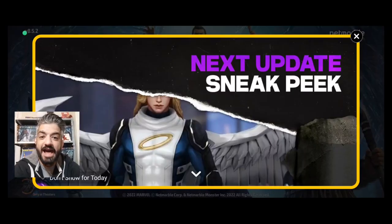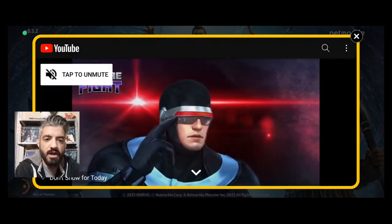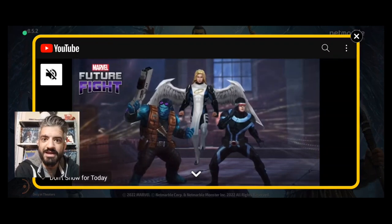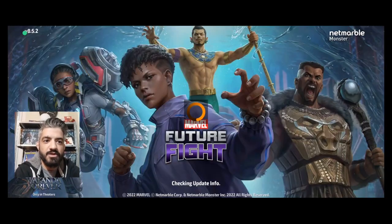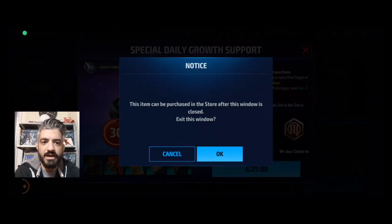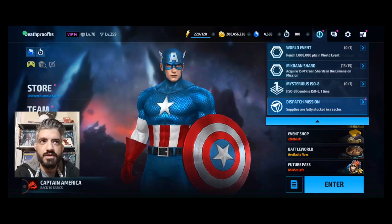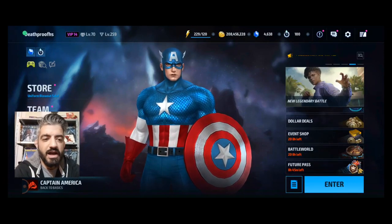Hello gang, welcome to the channel. Today we are getting another sneak peek for the X-Men, but the main theme of the video is not gonna be the sneak peek. We are getting Angel, Cyclops, and Beast — that means at least three leaderships. Angel is a good leadership for PvP, Cyclops is an all-over leadership, and Beast is a physical attack leadership, so all three are getting an upgrade. Double awaken for Beast, and tier 4 for Cyclops perhaps.